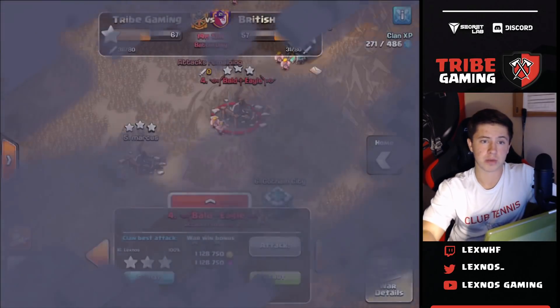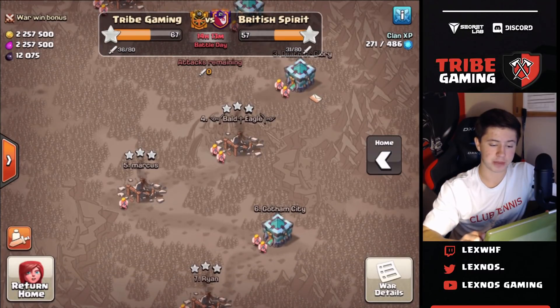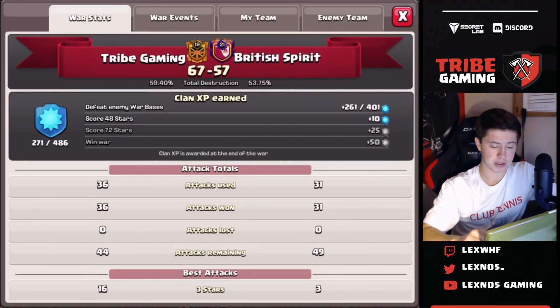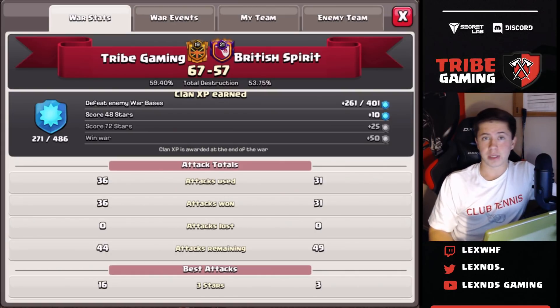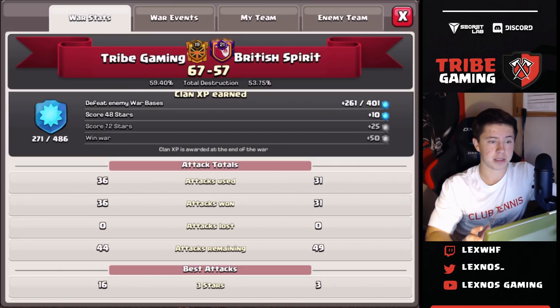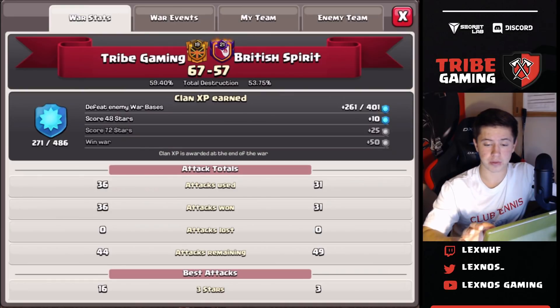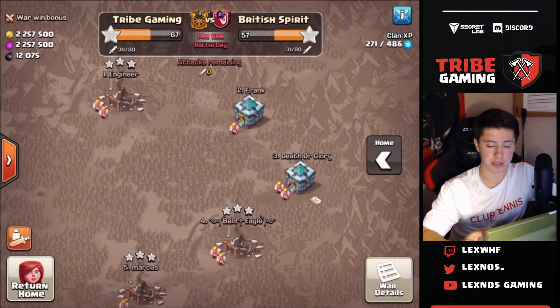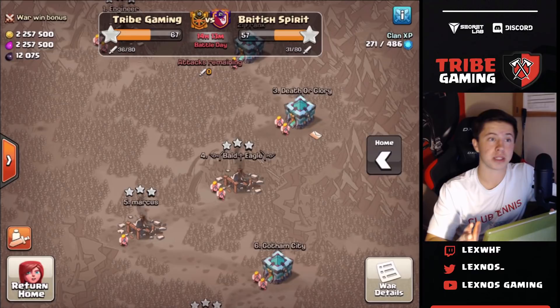That's going to be a nice six-pack by yours truly in this war against British Spirit. There's still like 14 hours left to go. We are 16 for 36 which honestly isn't that great - I think that's below 50%. Oh well, at least I went two for two. Hopefully the rest of the guys can clean up the rest of the bases. British Spirit is only three for 31 so I'm pretty sure we're going to end up winning this war - unless they can switch gears and really start three-starring all our bases. Looks like we have the huge advantage though, 16 for 36 to their three for 31.